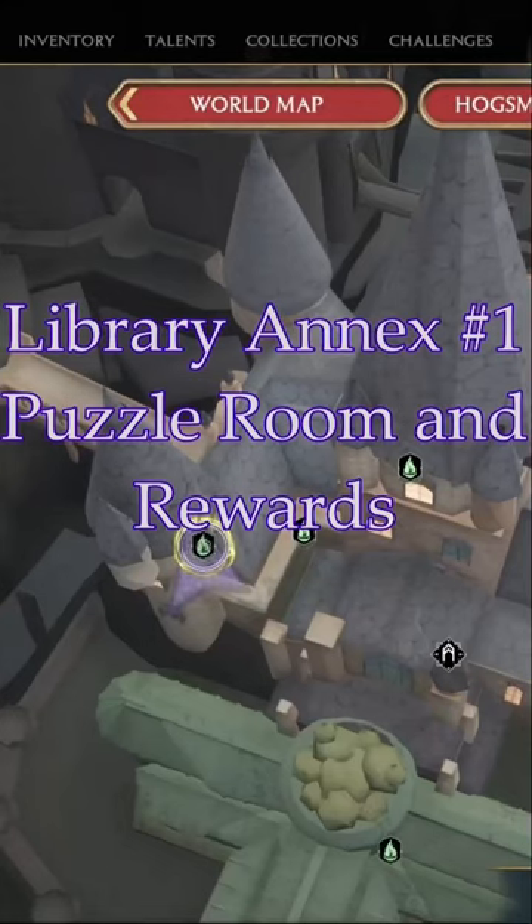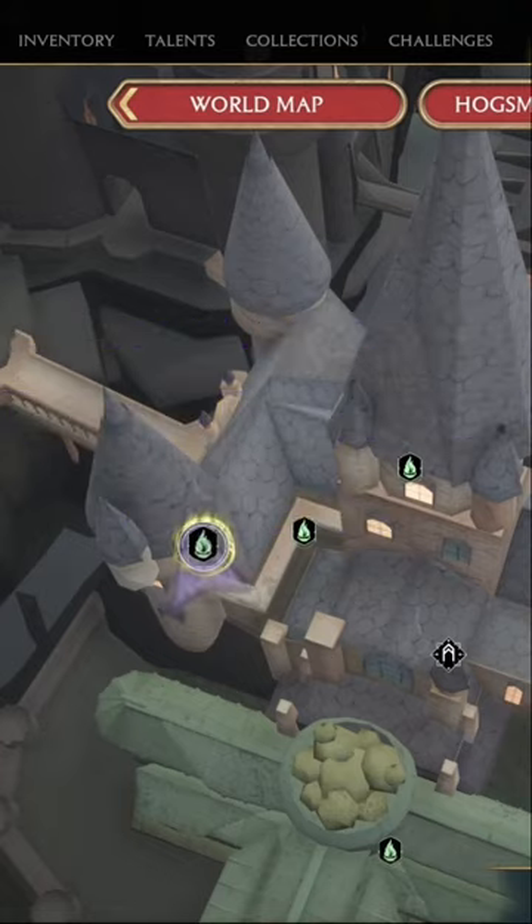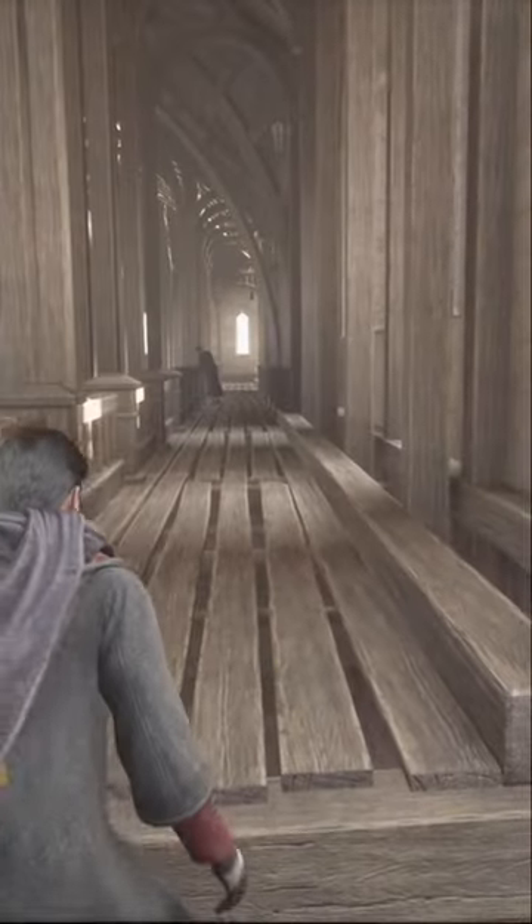This puzzle room is actually the first to unlocking two additional puzzle rooms in the Library Annex. What you want to do is go to the Divination Classroom Floo Fast Travel and follow my path that I have here in the rafters.